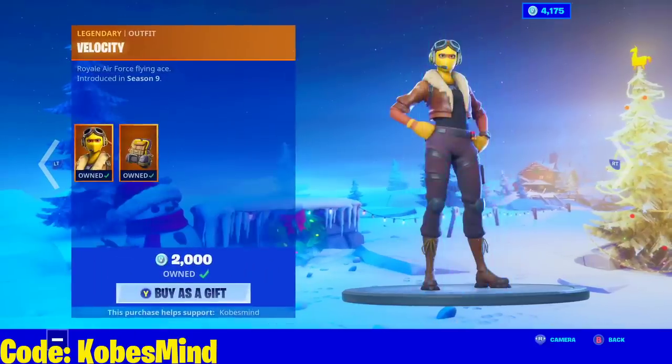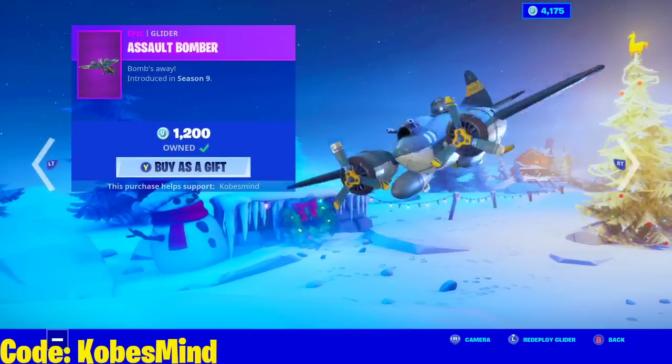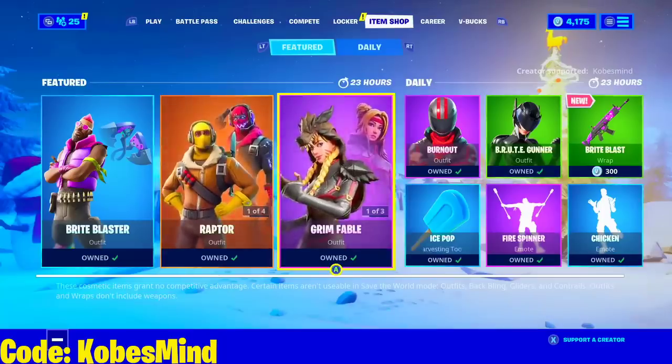We have the Raptor here. We have the Velocity as well. I'll try to get it fixed for the next item shop, but probably won't work. Assault Bomber here and the Party Animal as well.